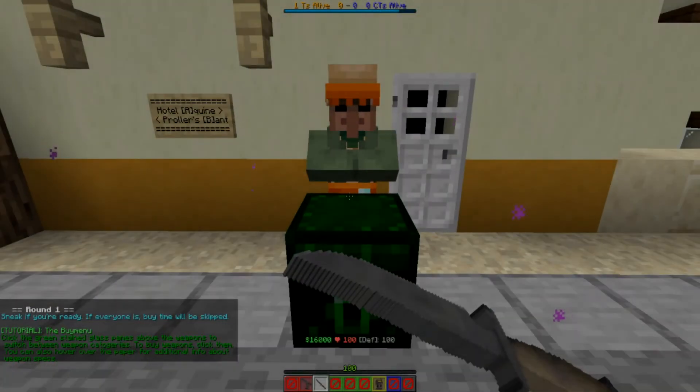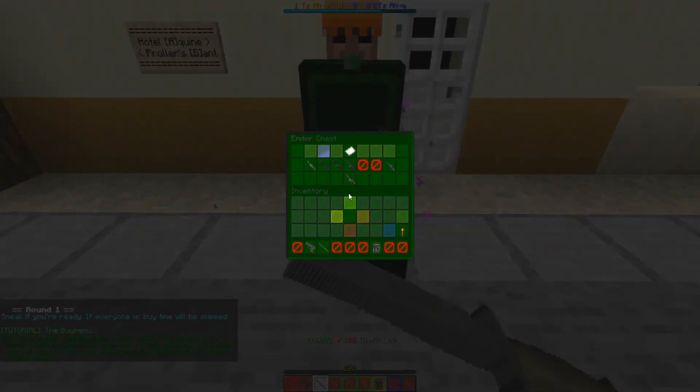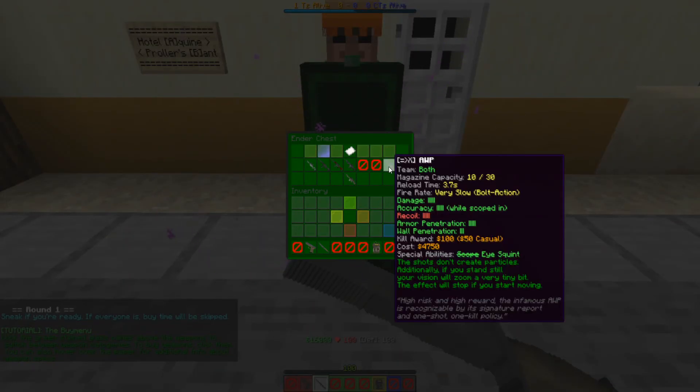What happens when a game starts? Buy time. As soon as the 15 seconds of buy time pass, the shopkeeper instantly goes away, so make your decisions fast.